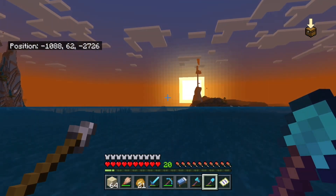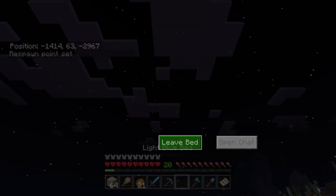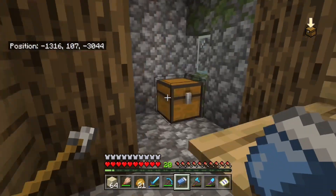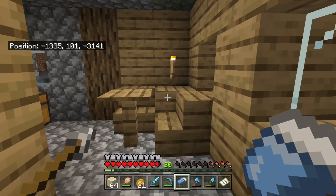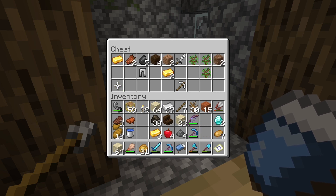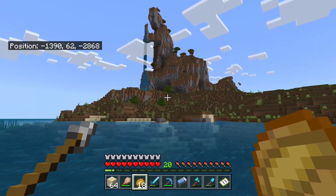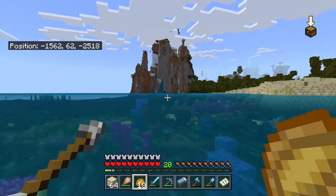I keep traveling north and find this little village up here — take a nap, go see what it has. Find a blacksmith which had a couple diamonds and iron, which is nice. I found another one which had a saddle, which is nice because I know of a camel on the way home. And once again just exploring the ocean — I was really having trouble finding ocean ruins. I don't know how long I was out here, but it had been an hour plus.